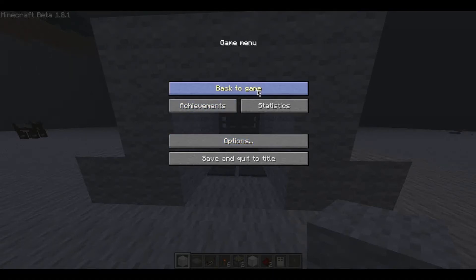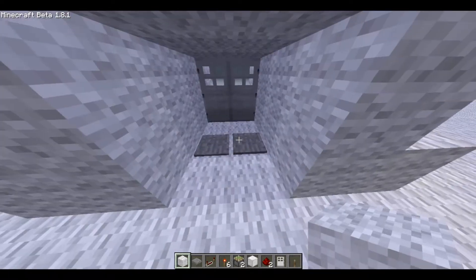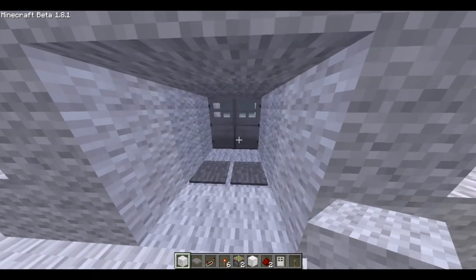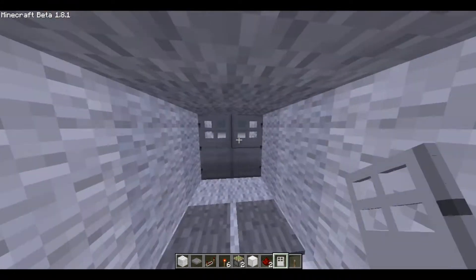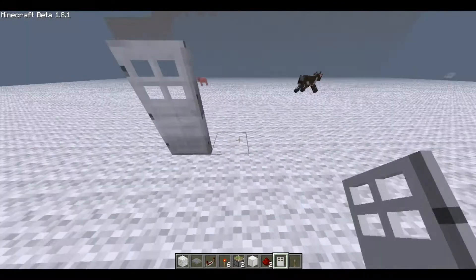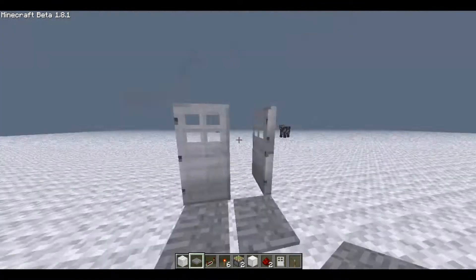What's up guys, Adam here bringing you a tutorial on how to make double doors work with some pressure plates, nice and smooth, like this. Now you might be thinking, why is he giving a tutorial about this? Mainly because when people try and put double doors next to each other they will go funny, like that.